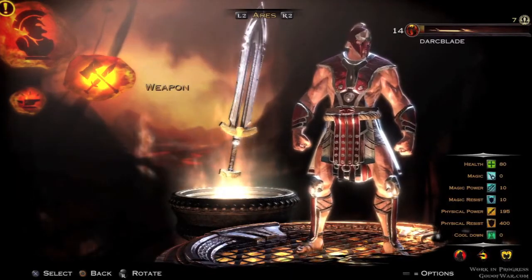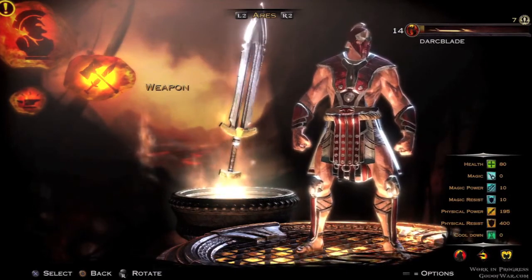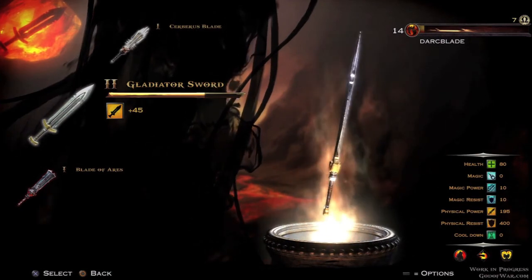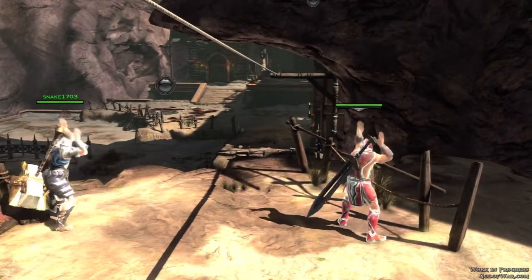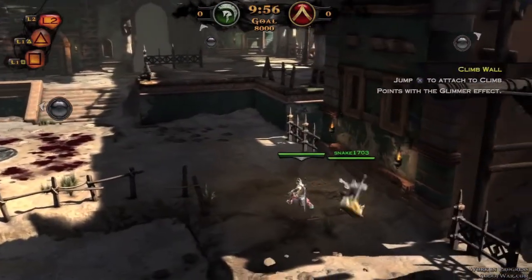The Gladiator Sword is the default sword in the game — it's one of the two default weapons, the other being the Gladiator Hammer. As a default weapon it doesn't come with anything too spectacular; it does have a physical power damage increase, which increases the physical attacks when using this weapon. You can increase the physical power bonus each time you level up the weapon — I think it's 5 points per level.